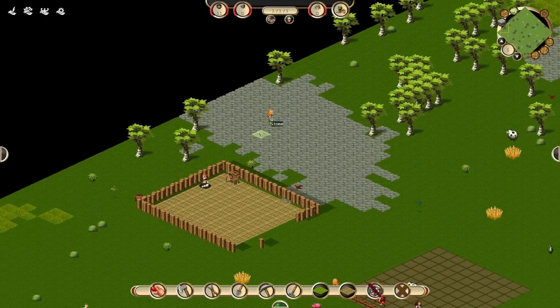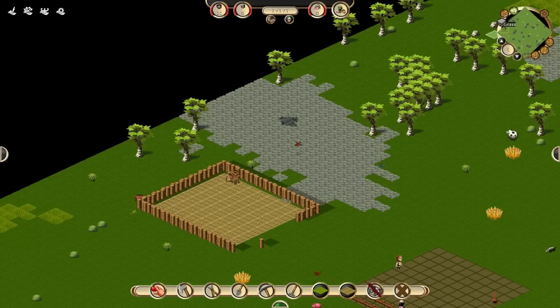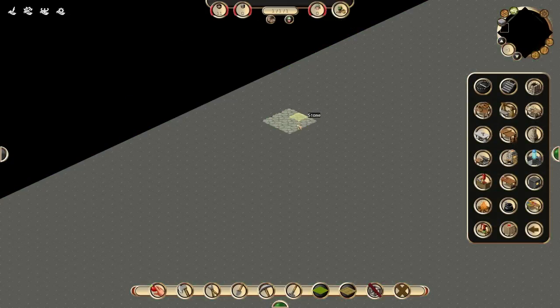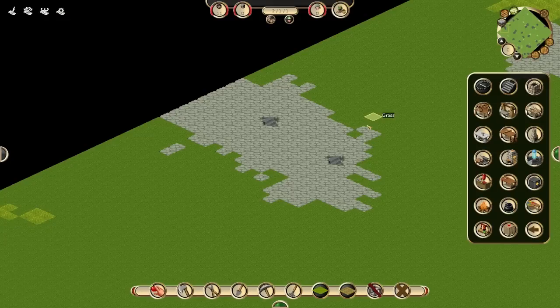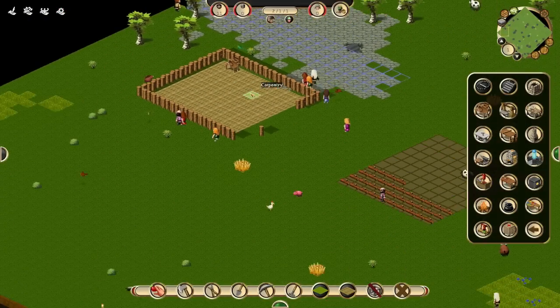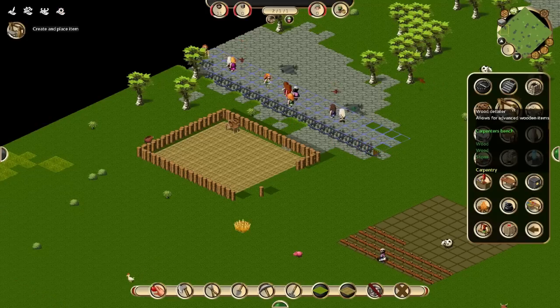There's our carpenter's bench. Now what else did we need? We need to mine some stone — working on that. And a wood detailer workshop — that's what we need. Should be here — wood, stone — got it. Let's put that there. Let's find a ladder over here as well. I want to see if we can mine on this third level. Let's mine out a whole strip right here — a nice little quarry looking thing with a couple of ladders.